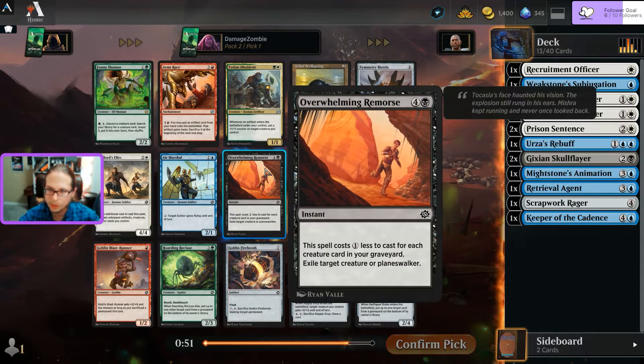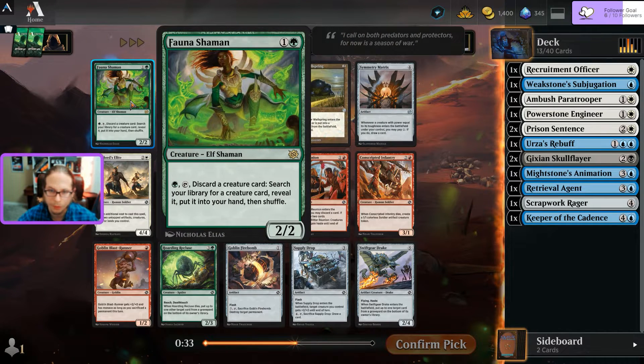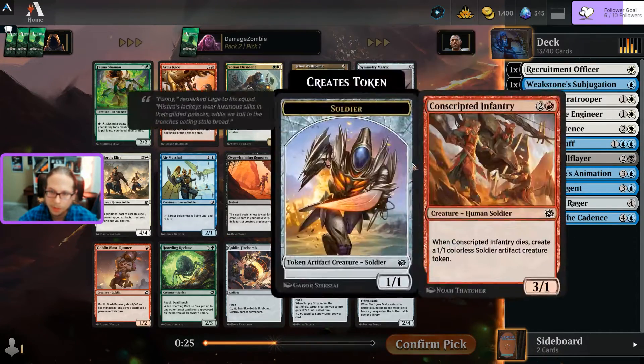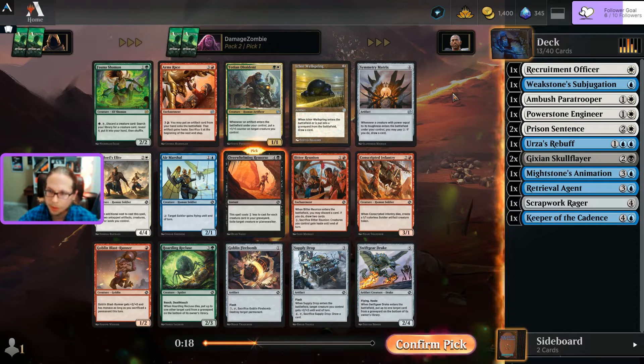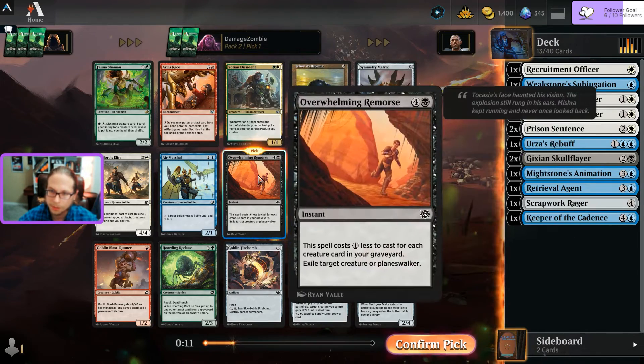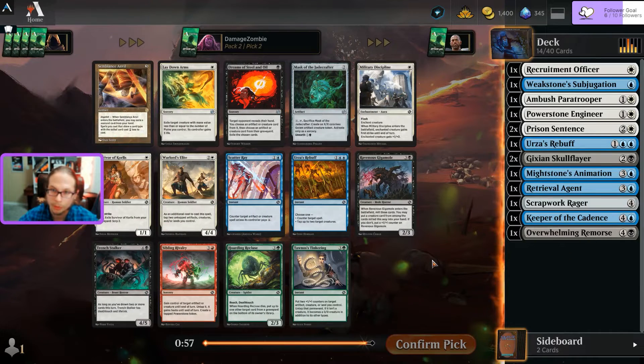Pack two opens with Overwhelming Remorse and a green-white option. I've been looking at these two-colored uncommons as strategies to build around. If I was going green-white I have no green so far. The Overwhelming Remorse - I don't want to snap it up in case I'm pushing black too hard. Still think Overwhelming Remorse is the smarter pick over the Dissident, even though being able to make my creatures bigger is pretty cool.